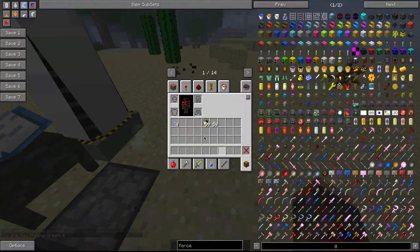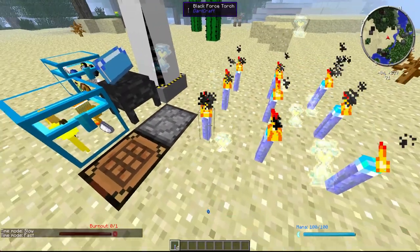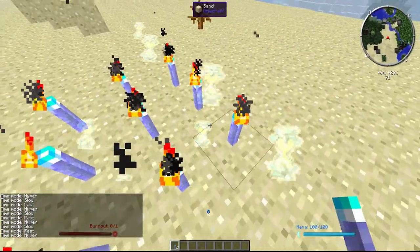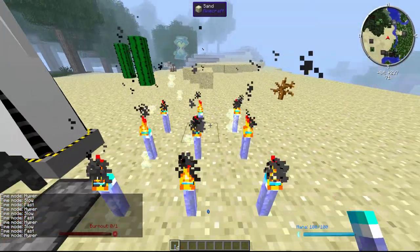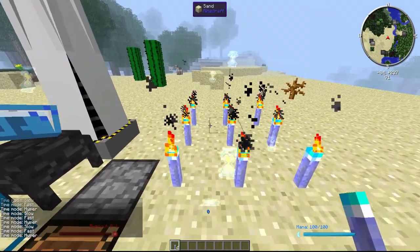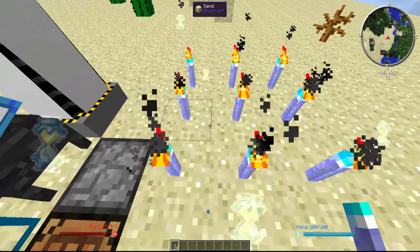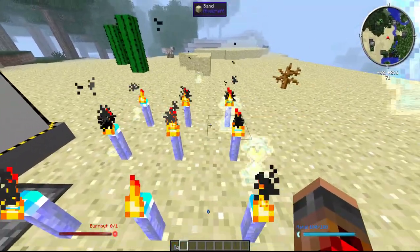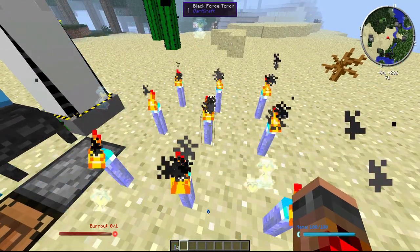These things are the best — pretty much you rule the world. Also, these stack: if you go like this, it'll run hyper times nine. In about 30 seconds this can give you like five stacks of diamond essence. You're going to be rich after you make time torches. You can also use this in a mob farm — these things are very helpful and pretty much make you win.